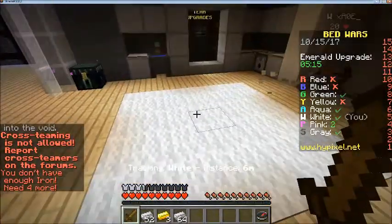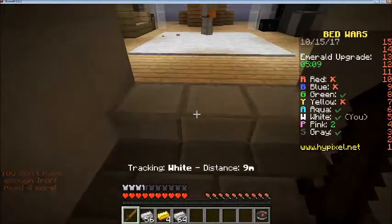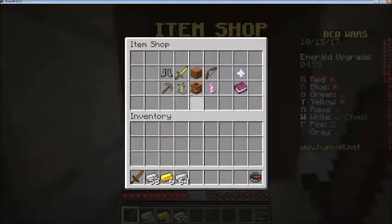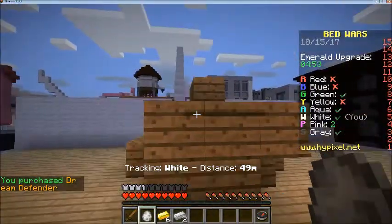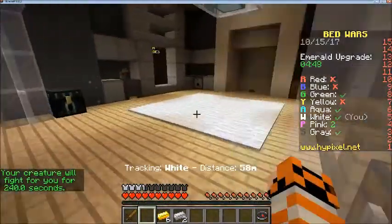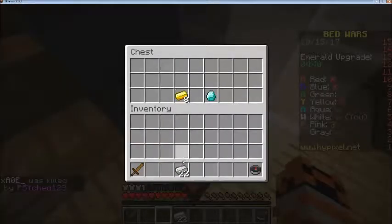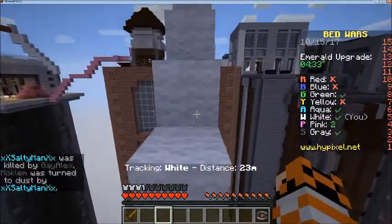I need 4 more — really hope this team doesn't just steal all of it. Let's go in here and get a golem. I'll place you right here, you can defend our bed so I don't have to trust the other player to defend it and I can go do something else.